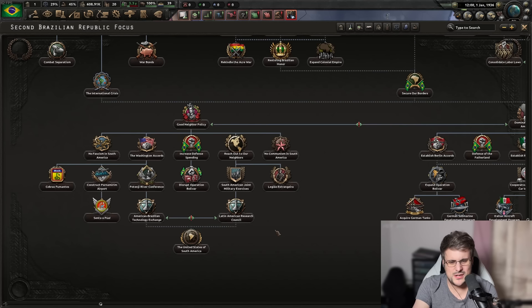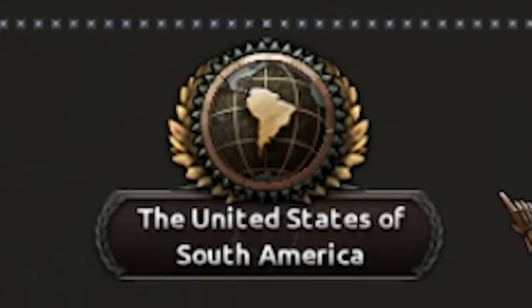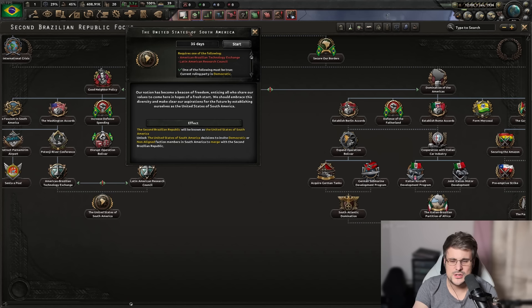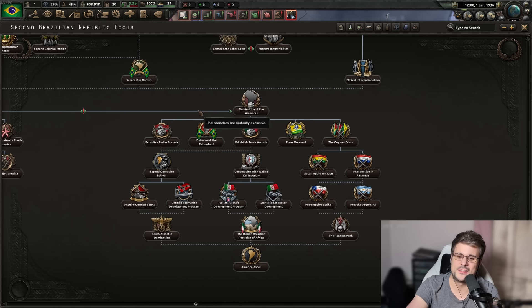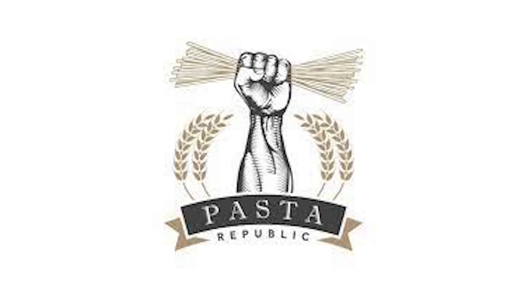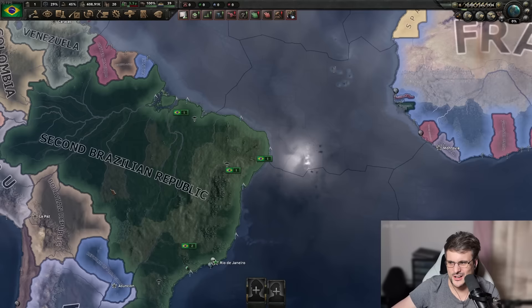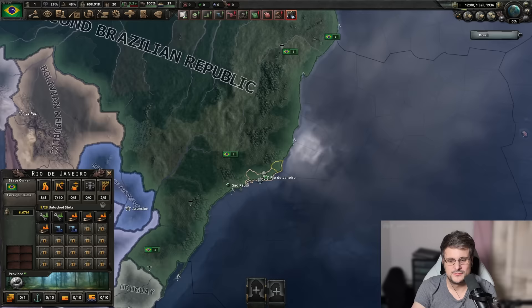There's also the América do Sul path for conquering all of South America. I've always been confused by localizations in HOI4 — sometimes they want to make it sound fancy with localized names, like during the Italian Civil War, but at the start of the game it says Republican Italy and Kingdom of Italy in English. Then all of a sudden it becomes something in Italian when the civil war kicks off. I feel like there should be some standardization — either use localized names or English names consistently.